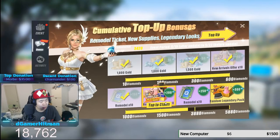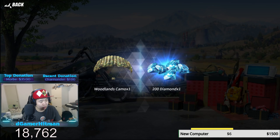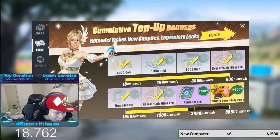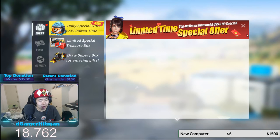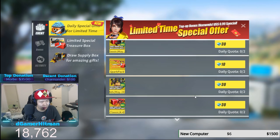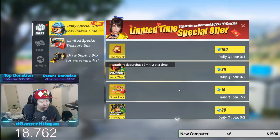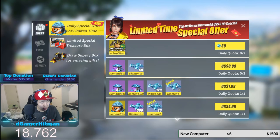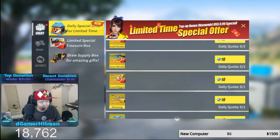We also have the top-up bonuses we can claim, so we can get a heck of a lot of gems right here — another 30, another 50, another hundred. We got some red packets, some remodels, some more red packets. At 200, I might want to spend a little more. I spent three thousand four hundred twenty so I just need a little more. We're gonna try to pull it here, do the max pull — didn't get it. Tried again — didn't pull anything there either.